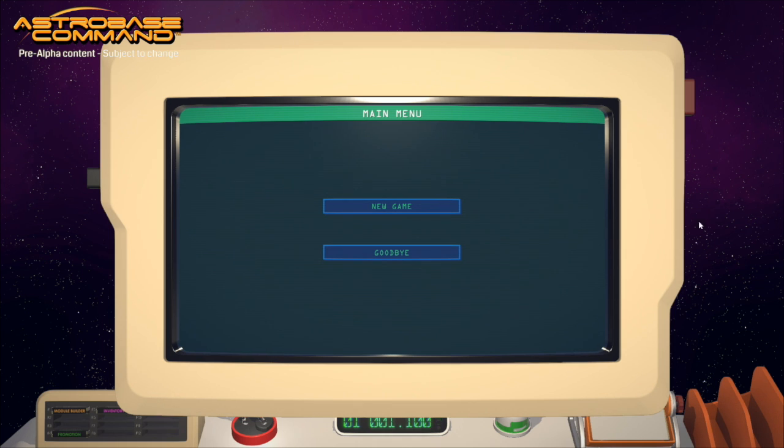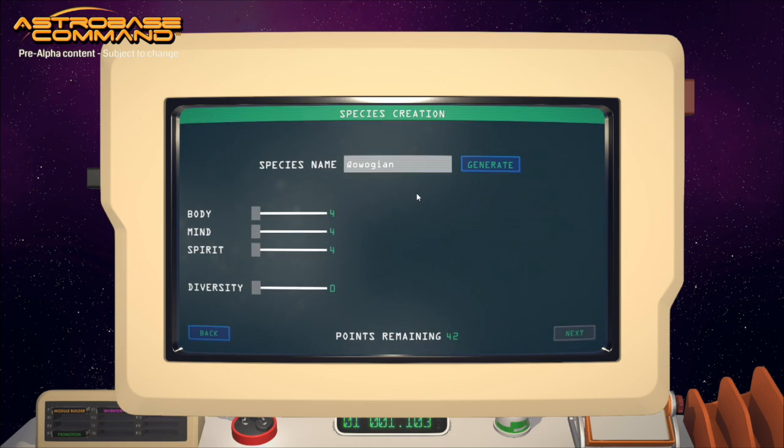Every new game of Astrobase Command begins with species creation. We'll dig into what all of this is in a later video dedicated specifically to species creation, but for now let's just go ahead and create something. You could use the name generator if you want to, but in our case let's go for 'Kickstarter Terrans.' Funny guy. And then you have 42 points to spend because we're nerds, and you'll be spending them in body, mind, and spirit.